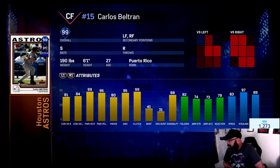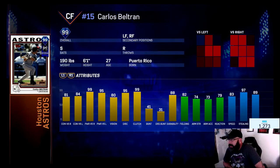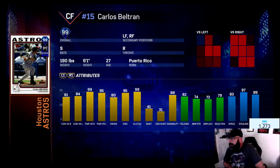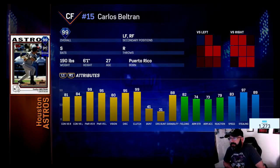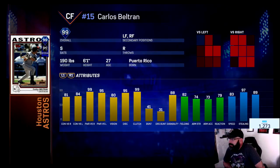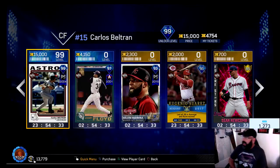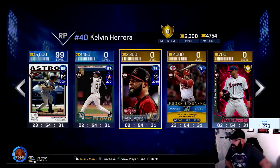82 arm strength and arm accuracy, 74/73. 83 speed, 97 stealing — let's go! 89 base running aggression. I mean, if you don't have Ken Griffey Jr., Mike Trout, Andre Dawson, or Cargo, I think this is the card you need to get. He's really really good. Unfortunately I don't have enough stubs right now, so I'm gonna have to do some things to get some stubs.